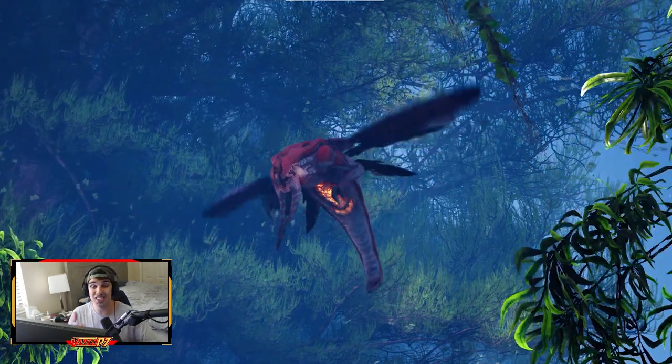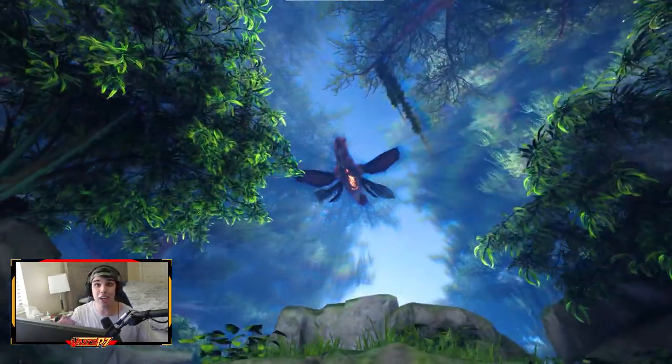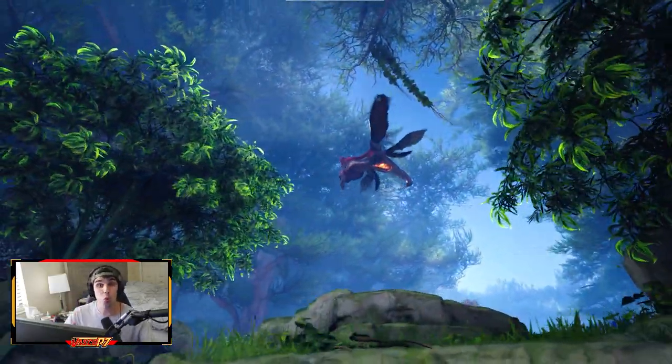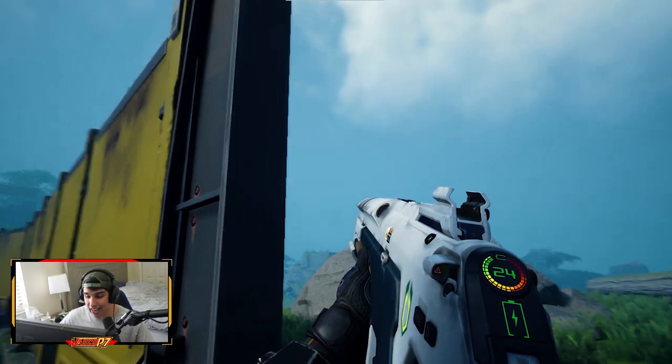From the looks of it, the Howler is going to have a weak spot similar to the Marauder. As we can see here, it has a yellow underbelly, which is the same tone as the Marauder's mouth when it opens. This is hopefully going to be the weak spot for this creature and where you want to shoot to get your best damage on him.